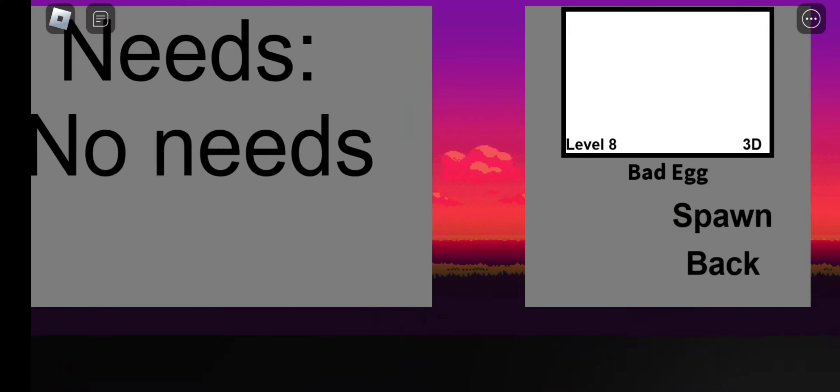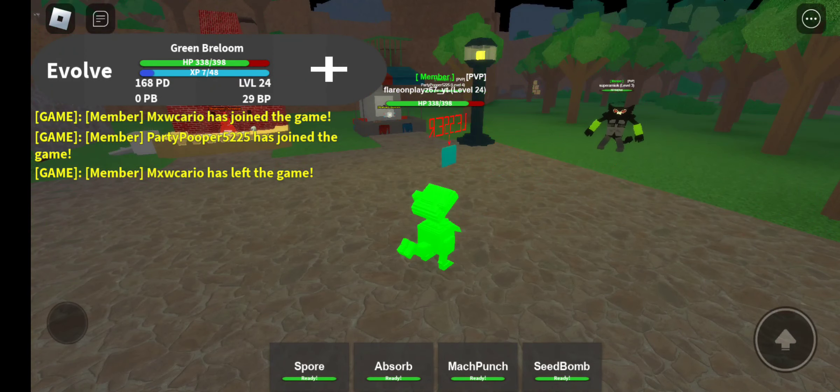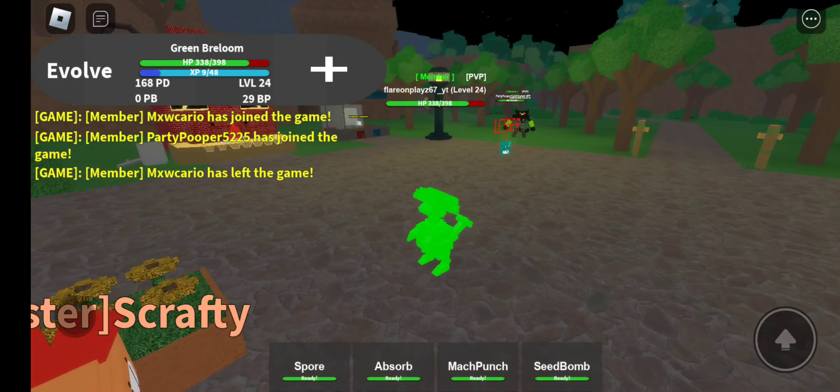Next one's Green Shroomish. It's just green — I don't even have the Breloom yet, so I'm going to go grind for it real quick. Live reaction to Green Breloom: wow, this is a major improvement from normal Breloom. He's got a green suit top. What the hell is this? And this guy's trying to kill me for some reason — it's not going to work.